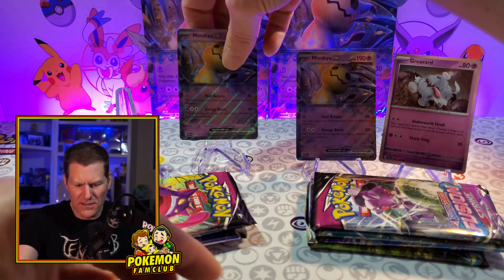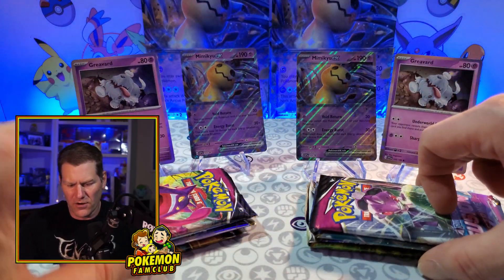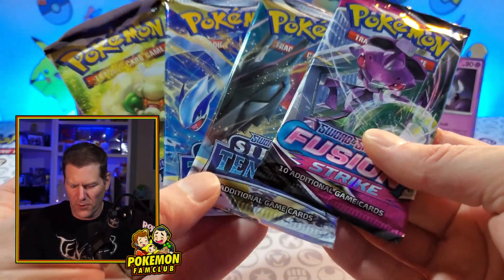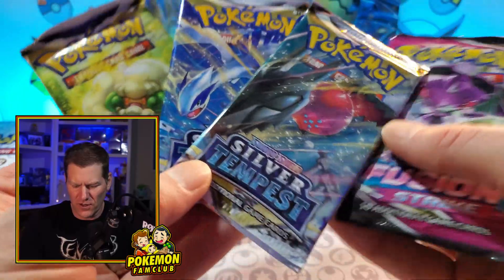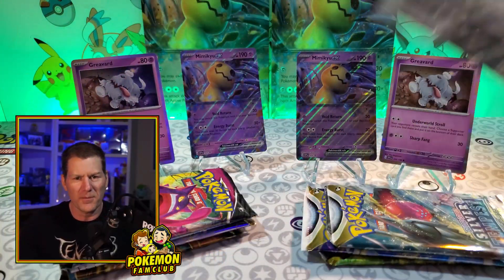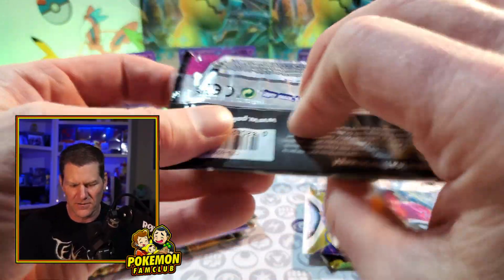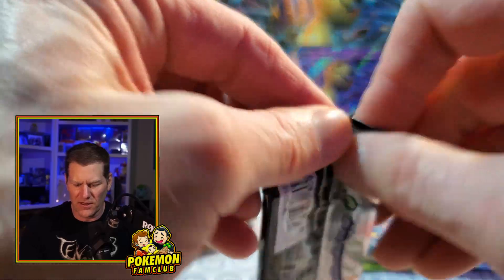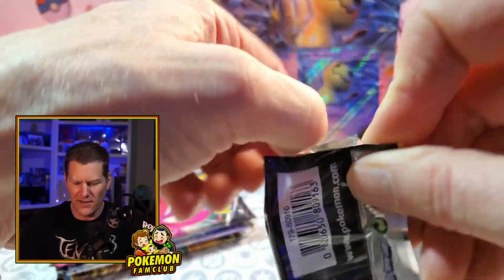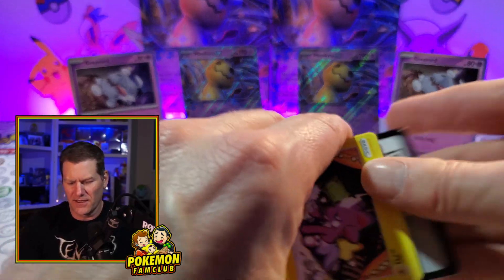One of these sets is going to go out to one of you guys — just stay tuned, I'll leave the secret word inside. We got our four packs: it's a Fusion Strike, two Silver Tempest, and a Brilliant Stars. Fusion Strike being one of the most difficult sets to pull anything awesome, but maybe we'll get completely lucky today. I have tried and tried and barely pulled anything awesome from this set.